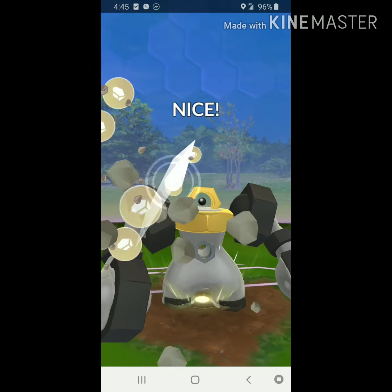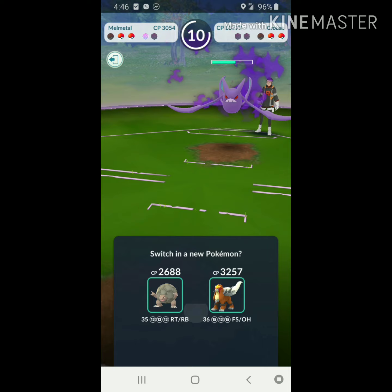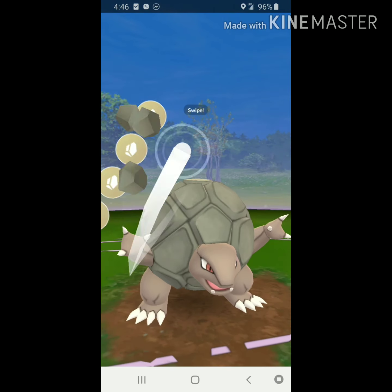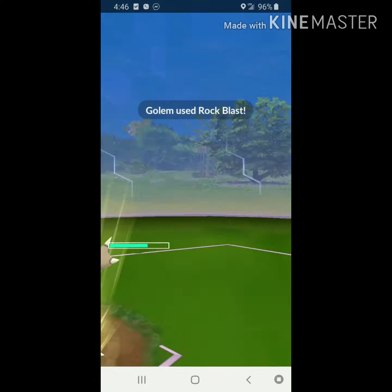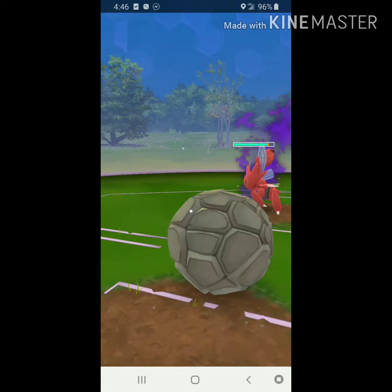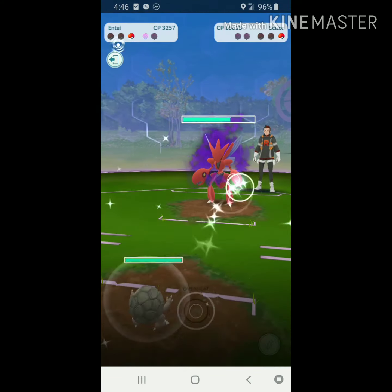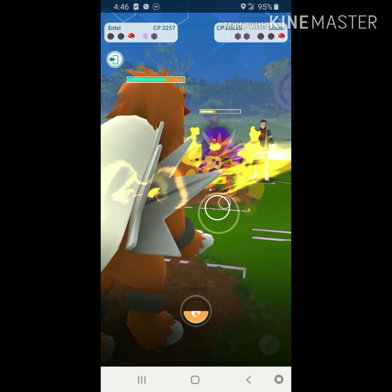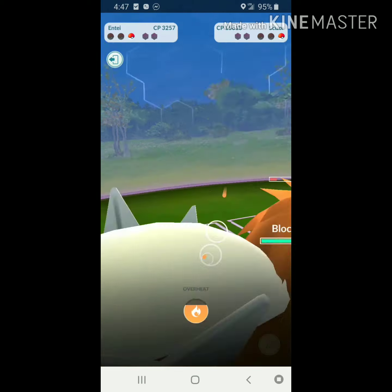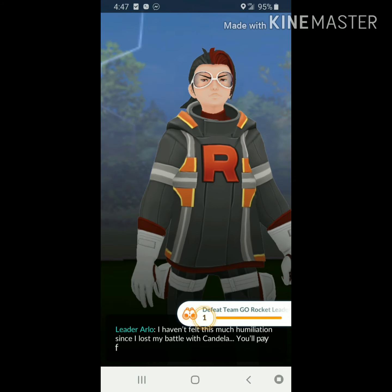We try to get a fifth Rock Slide to land against Crobat — and we do. It's important to have good IVs in your Melmetal; bad IVs won't allow this. We almost get to a sixth and brought Golem as backup. Going through his team beforehand is a good idea. We get to Rock Blast — it lands, not quite killing Scizor but doing enough. We have Entei in the back, and Entei might be even better than Charizard. We don't even need a second charge move. It's critical to know their team beforehand for a perfect setup.